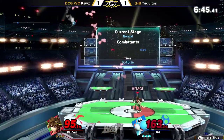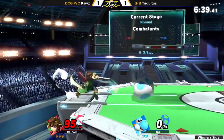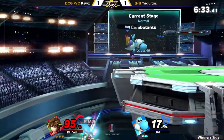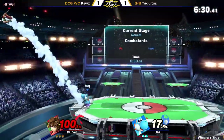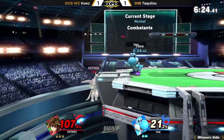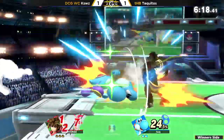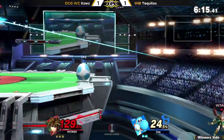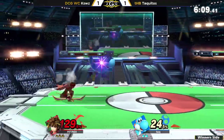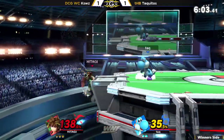Both players playing chicken to see who approaches first and who will blink — and unfortunately Taquitos blinked first. Taquitos was just trying to find that forward air. Here's the edgeguard — Taquitos not really going for it, knowing Pit can recover really well. Gets a forward smash out of the ledge gap. Tries to punish the side B on shield, but because it was the aerial version, it had the jump, so he wasn't able to get the up smash out of it.